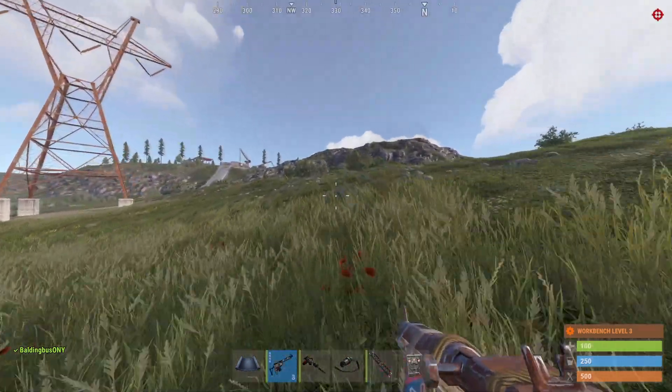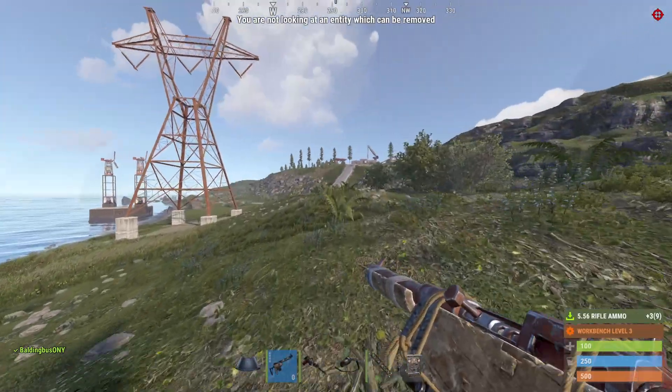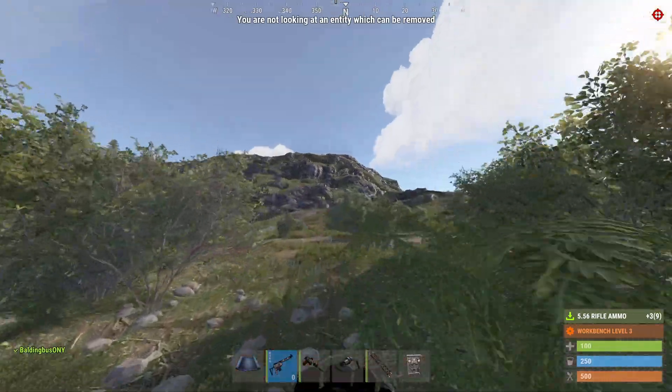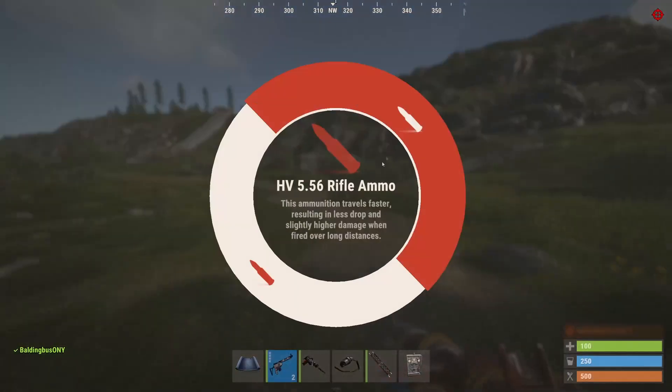All I need to do is hold down R, and this wheel will pop up, and I'll be able to read what ammo it is that it wants me to switch to. And then whatever I hover over and let go of, it's going to switch to that ammo.